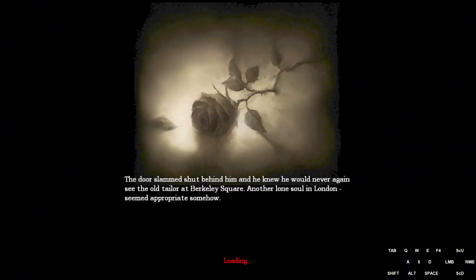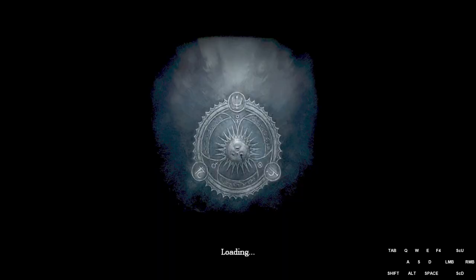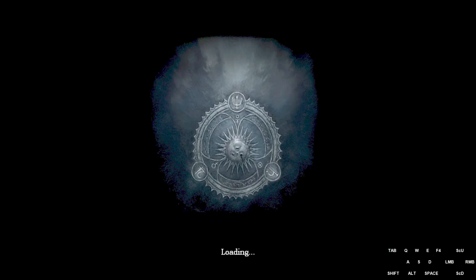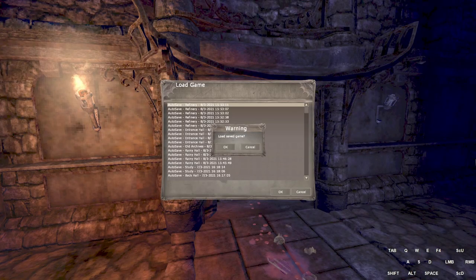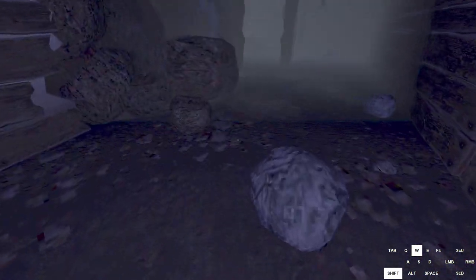This next part has six dialogues, so we can dialogue skip six times. I have a rhythm to it — this will depend on how fast your computer can load the map, but you definitely want to have some sort of rhythm.